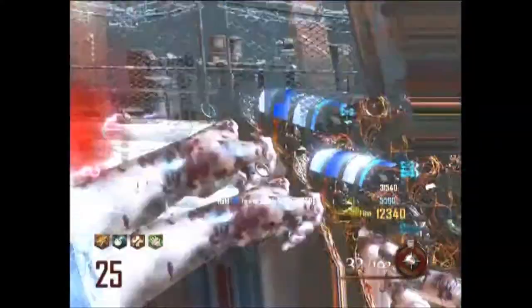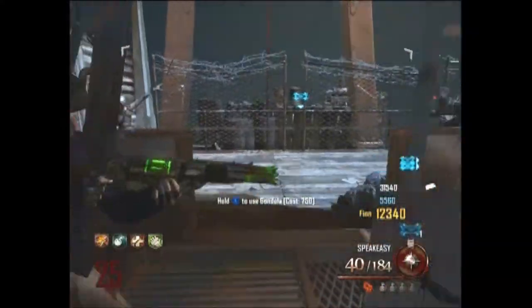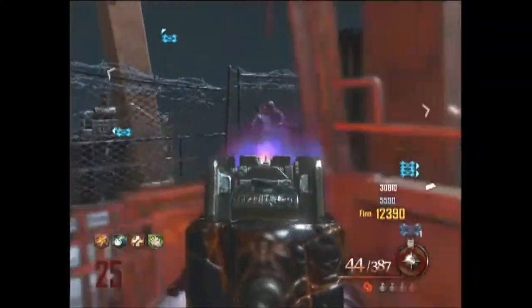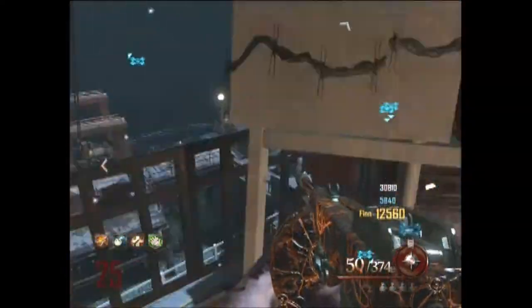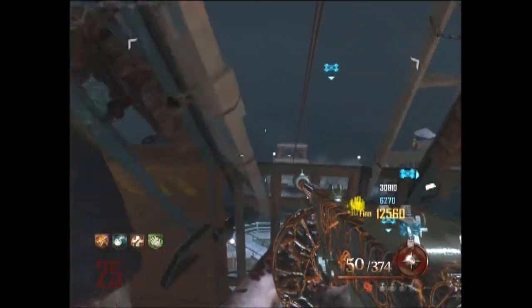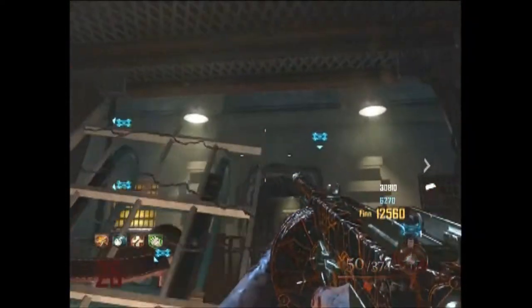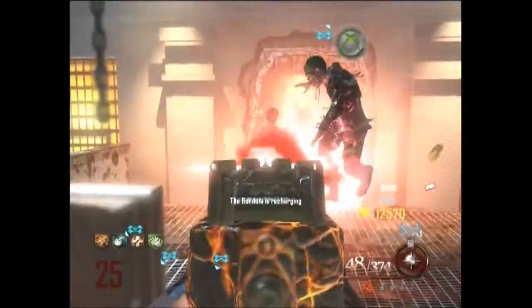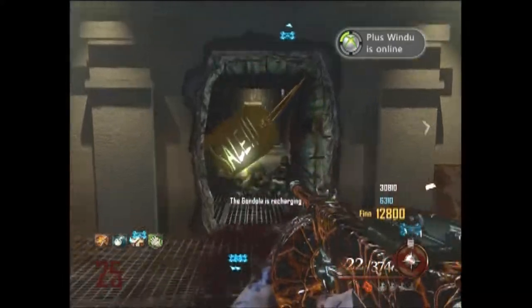You're gonna want a Thompson, definitely, and I'd recommend the Speakeasy — pack it — because you're not gonna survive with the regular Thompson on high rounds obviously if you're doing this. You're recommended to have a good backup gun just in case, but you won't really need it. It's just good to have. You don't need the Hell's Redeemer or Retriever.